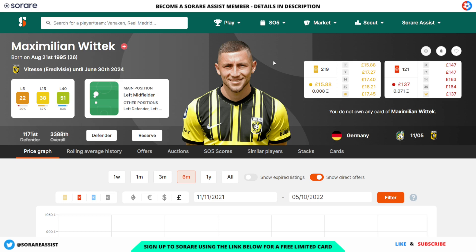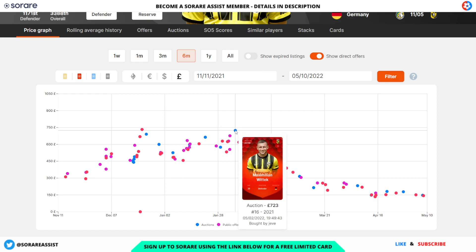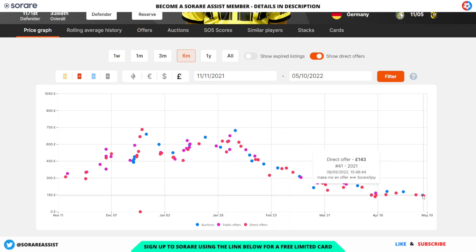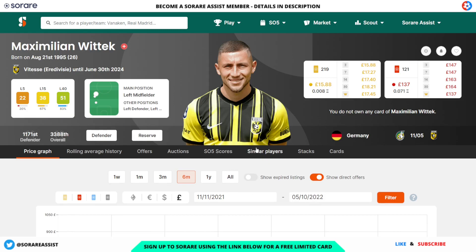Another good defensive option is Maximillian Witek of Vitesse, only 26. He is currently injured with around a 10-day layoff, but he's got an L40 of 51 with 83% of games played. He's going for a very cheap £15.88 on his limited and £137 for his rare card. Back in February his rare was going for £623, and more recently someone snapped up a real bargain at £147 on the 8th of May — a reduction of around £600. He has a shoulder injury but should hopefully be back by next season.